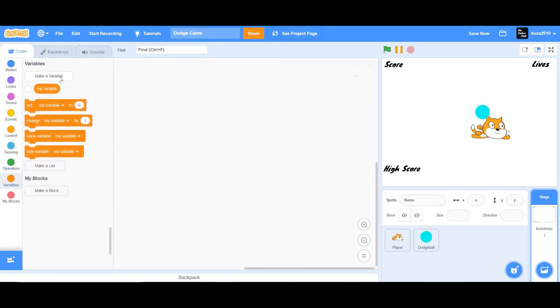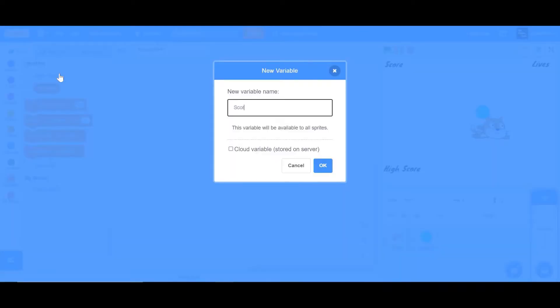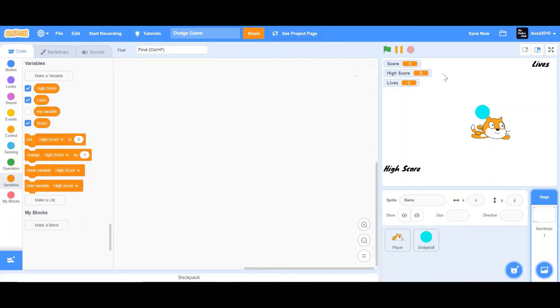Now let's create the variables. The first one is Score, the second is High Score, and the third is Lives. Right-click on each one and change them to large readout. Place the Score readout right below the Score text, do the same for High Score, and place Lives below its label.